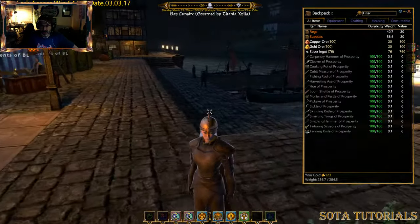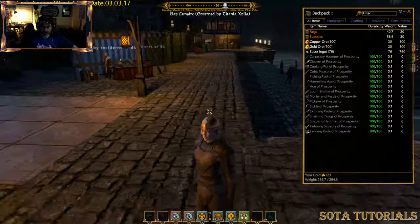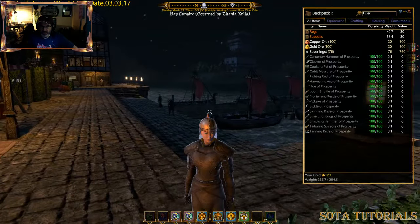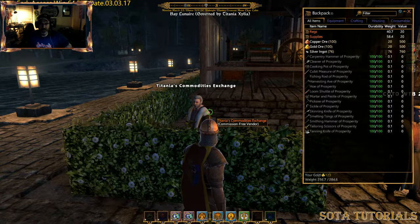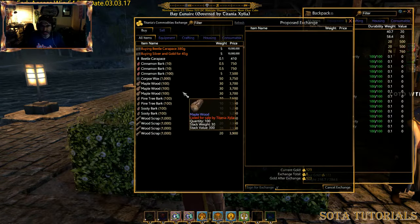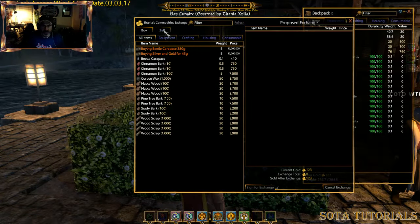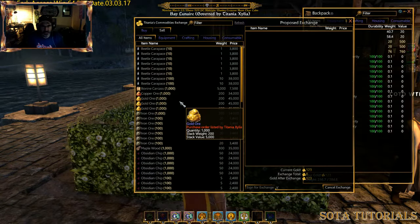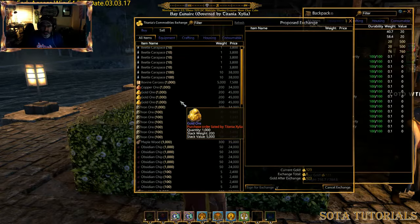When you're in different towns, even at the public vendors, if you look — I'm over here in our town of Bay Lunier, you come in on the docks here. They have one of the vendors here, this is the governor's vendor, Titania's Commodities Exchange. This is a vendor where she sells different items, and she's pretty low on any of the ores — they've been bought out — but if you check on the sell tabs on a vendor like this, there's a ton of stuff being bought and she buys them at pretty fair prices.